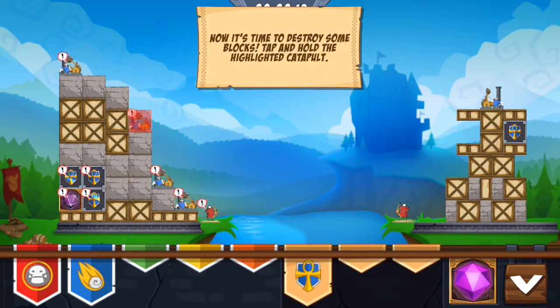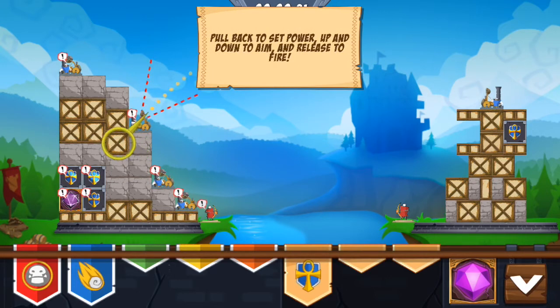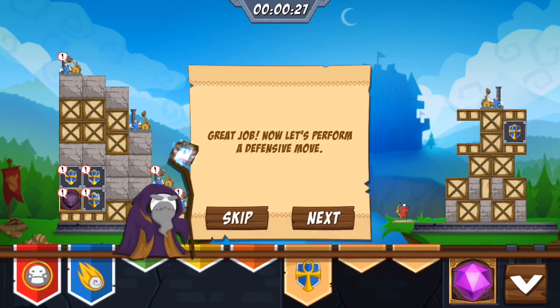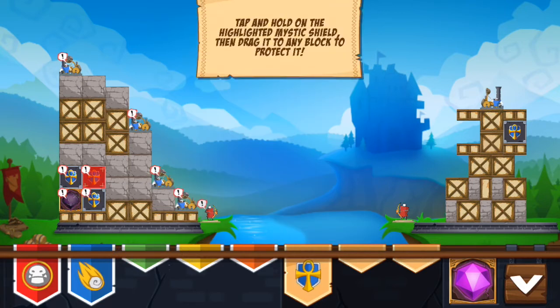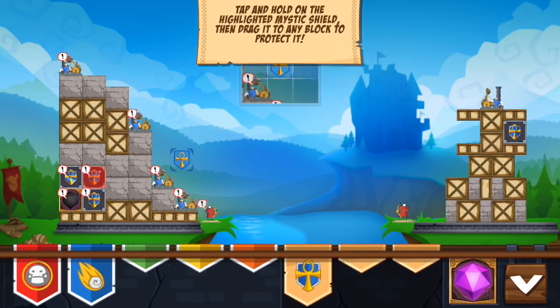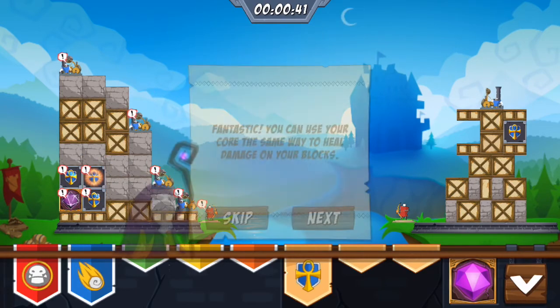Now it's time to destroy some blocks — tap and hold to highlight the catapult. I have to aim at the base I'm attacking. Okay, I aimed pretty well. Next, tap and hold the highlighted Mystic Shield, then drag it to any block to protect it — so I'll drag it to this block.